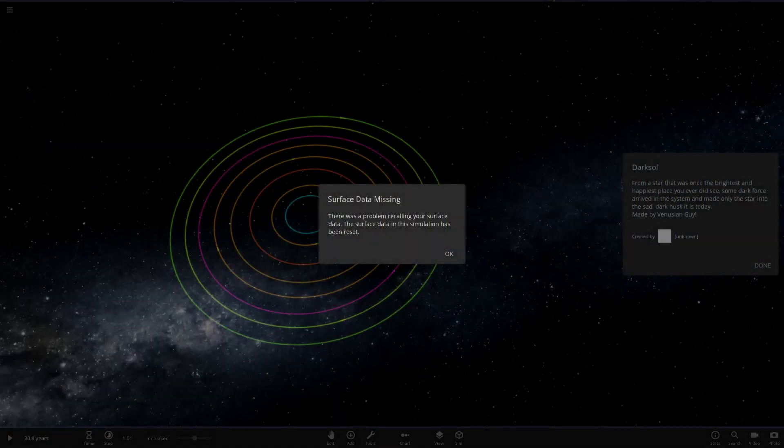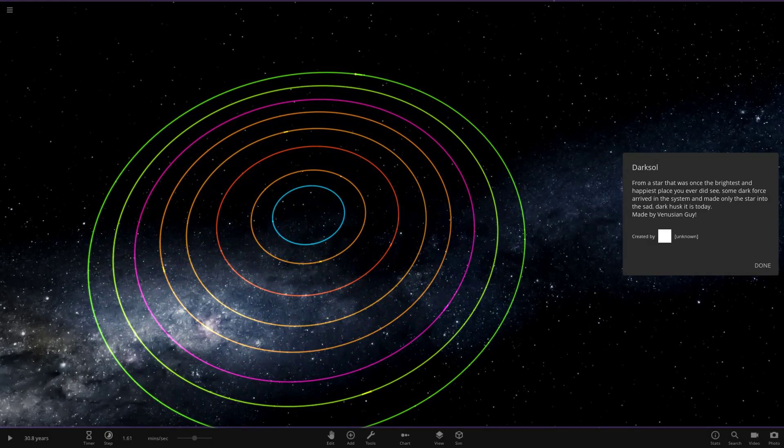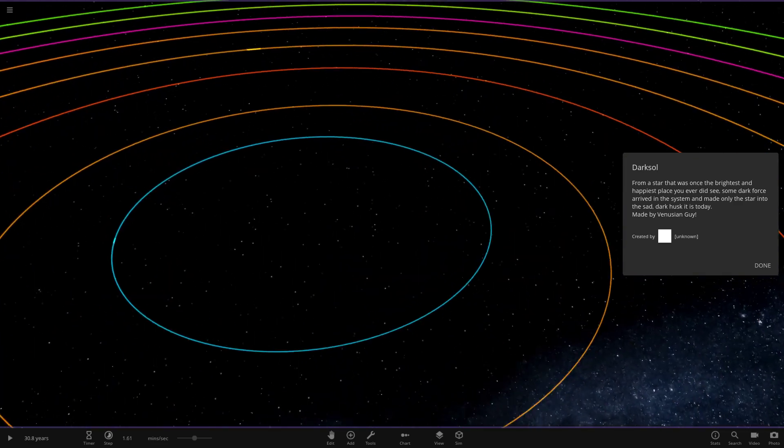Here we go — looks very colorful so far. We've got this weird error message again, which must be something to do with the latest update. The description reads: 'From a star that was once the brightest and happiest place you did ever see, some dark force arrived in the system and made the only star into the sad dark husk it is today.' Made by Venetian Guy.